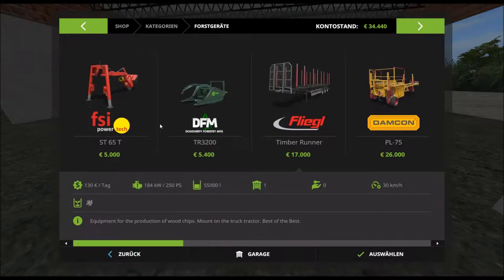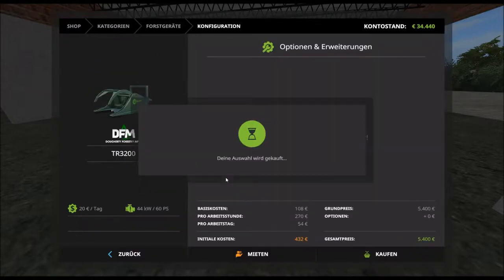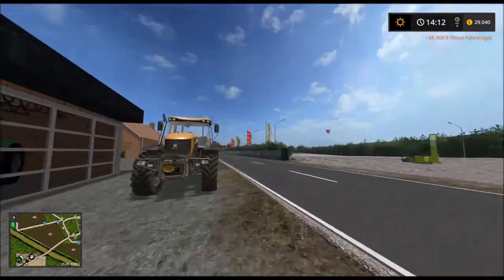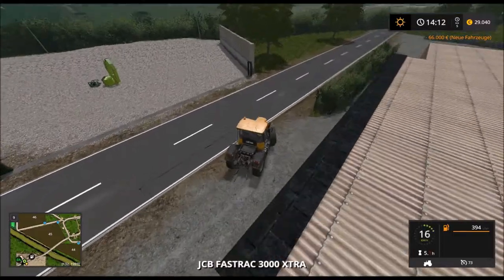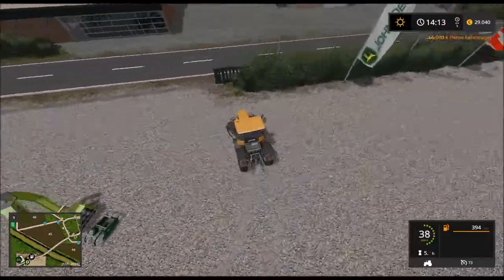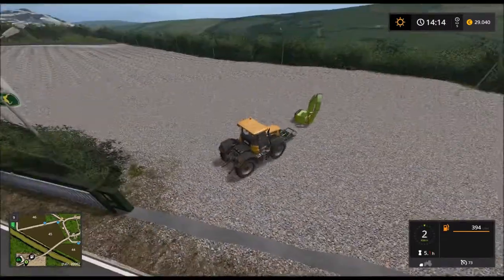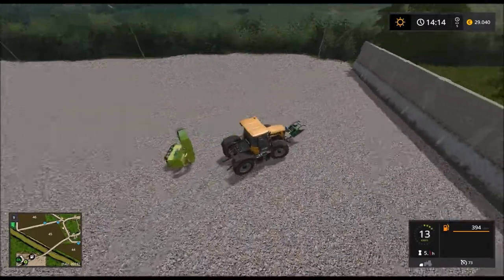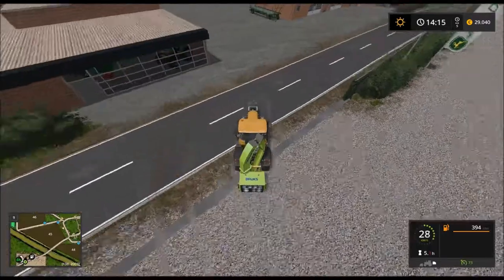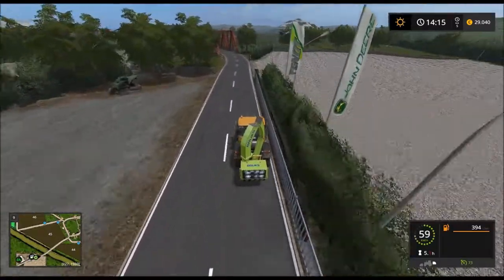Wait a moment. Come on — let's treat ourselves, let's also get a chainsaw attachment. This vehicle can attach things front and rear. Now I drove the wrong way for a moment. And off we go! With this we can now harvest trees relatively quickly — yes, harvest them and process them into wood chips.